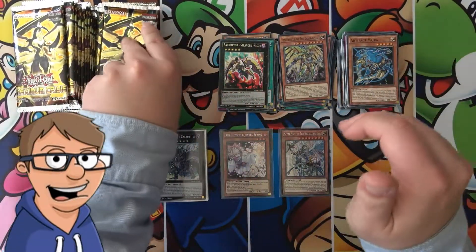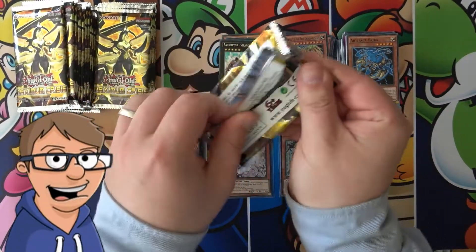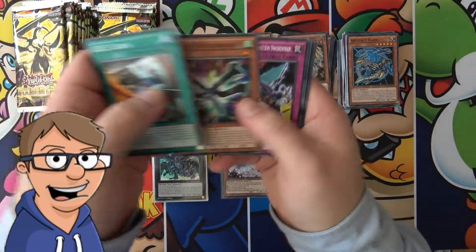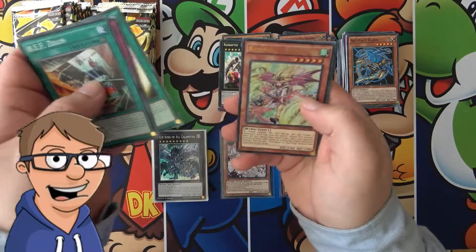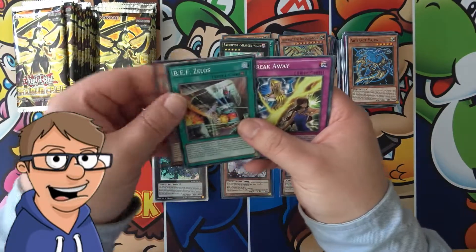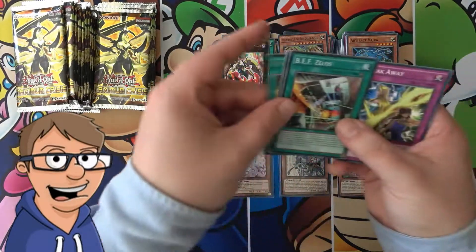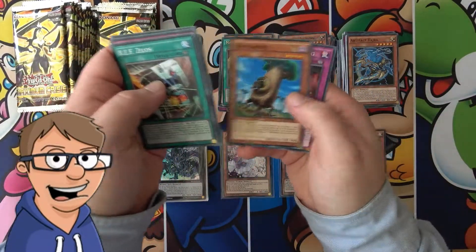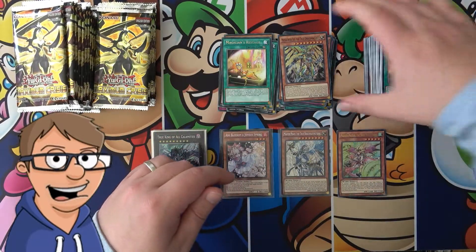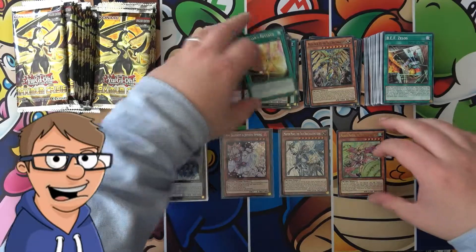It's a lot of the same super rares in a row right here. You can tell these last packs came from the same box I think, but I've been kind of frightened to open. Okay, an ultra rare Majesty Maiden, the true Draco Caster. Not too bad. Let's just move it just a little bit.